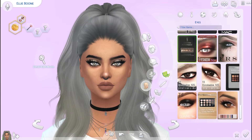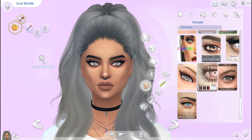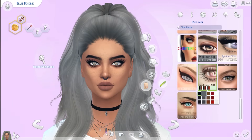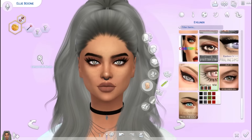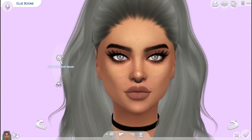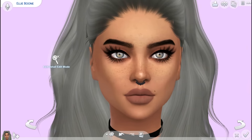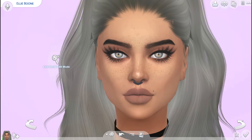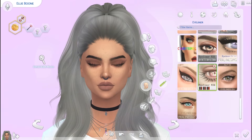For the eyeliner I have this one from Praline Sims and it is just a bottom eyelash eyeliner, and I really love this. I'm so glad that Praline Sims made this — it's so cool and I really love how it looks. That's how the bottom lashes look and I personally love this a lot, so go ahead and download this because it makes your sims look so good.